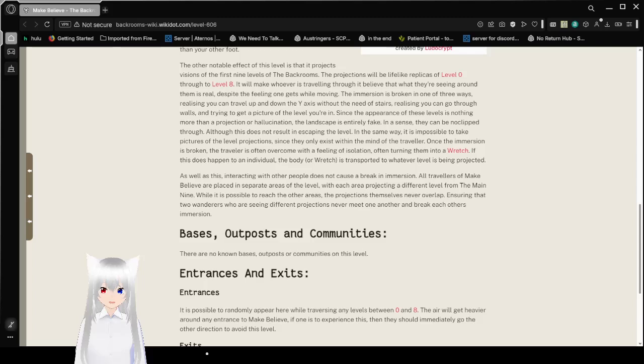Once the immersion is broken, the traveler is often overcome with a feeling of isolation, often turning them into a wretch. If this does happen to an individual, the body of a wretch is transferred to whatever level is being projected.